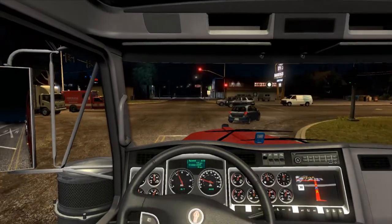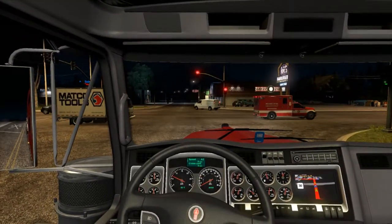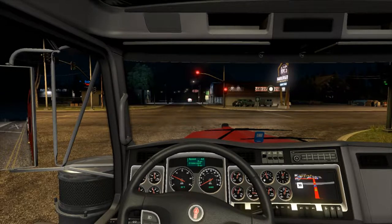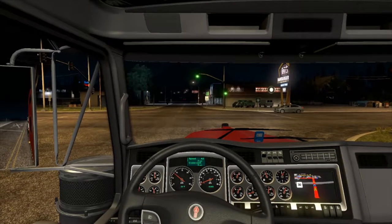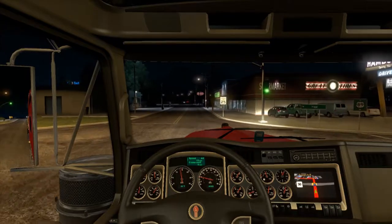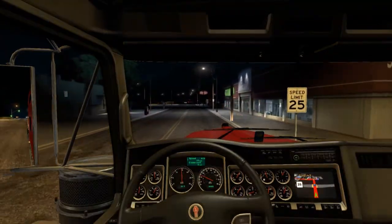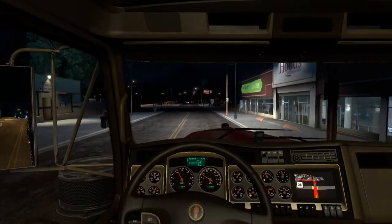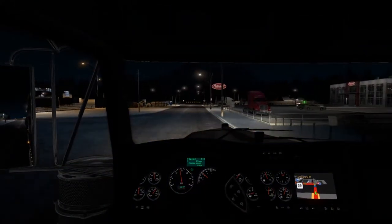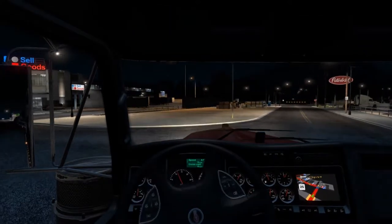I keep forgetting about the right on red rule - we don't have anything like that in the UK. Right on red means you get a ticket in the UK. In the UK the only time you're allowed through a red light is if an emergency vehicle pulls behind you and can't get through - then you're allowed to slowly creep forward to let it pass. Other than that, nope, ticket. That is something I would like to see in the UK.